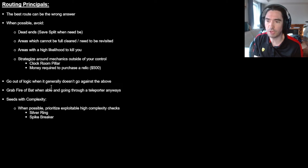We do want to go out of logic when it generally doesn't go against the above principles. I don't want to rush to a dead end just because I can do it out of logic, and I don't want to rush to an area I can't full-clear just to do one thing out of logic. It's great going out of logic when it's convenient and it helps — for example, going out of logic to Alucard's area because it's no longer a dead end and doesn't need to be fully cleared later. Or the clock room pillar is open, so I can do all of that area — that's a good move.